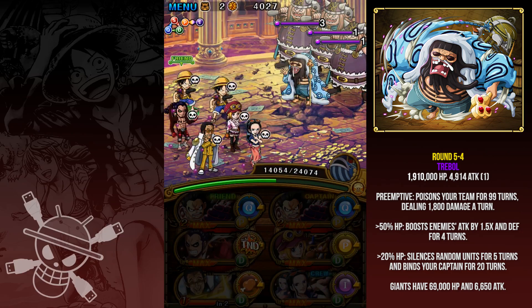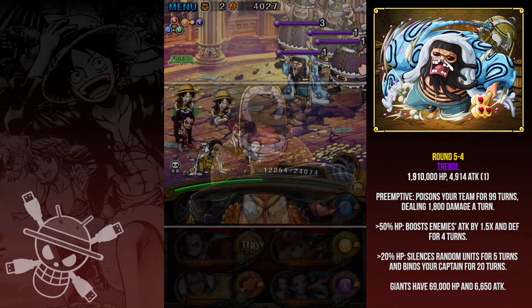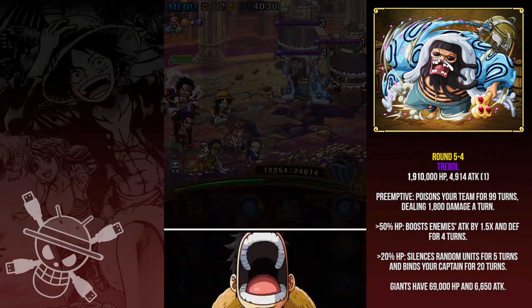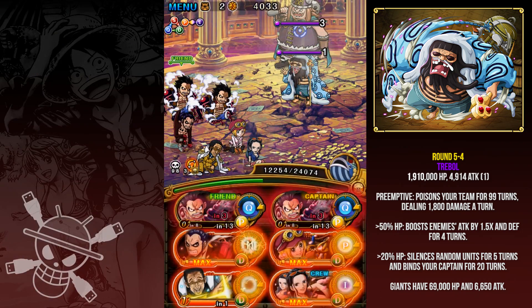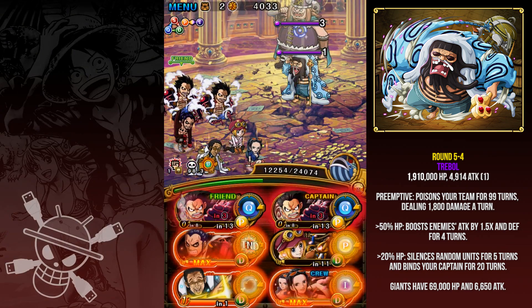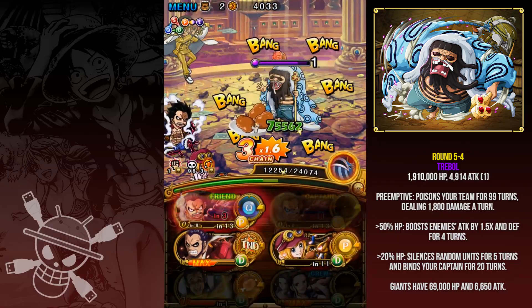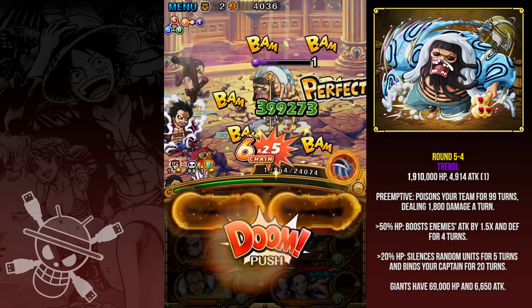Treble will only poison you for 1,800 damage and only has about 2 million HP here. I'm going to use two Gear 4 specials — I got two quick orbs on Gear 4 which sucks, but I'll still do enough damage. Use the Koala special here — you probably don't even need to use the two type boosters, but it's fun. Even without a matching orb, Gear 4 just smashes them in the face and Ideo finishes them off.